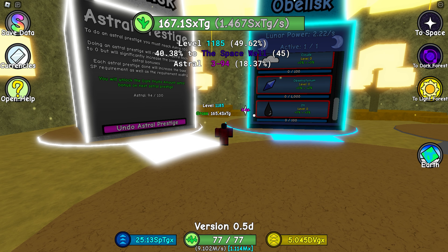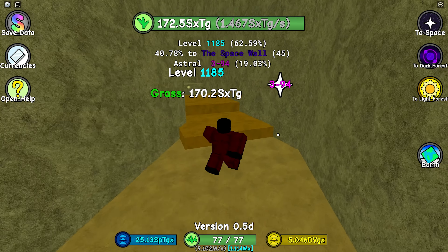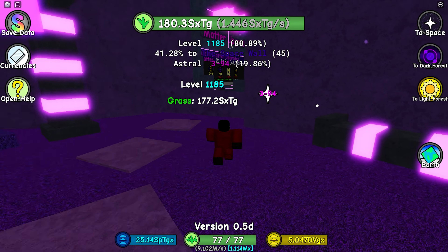I think my priorities will definitely be XP, cosmic, dark fruits, and possibly clouds. Observatorium is also very important, and always very important as well. We'll figure out which one we want the most later on, so let's go back to the planetoid world and start working on that.